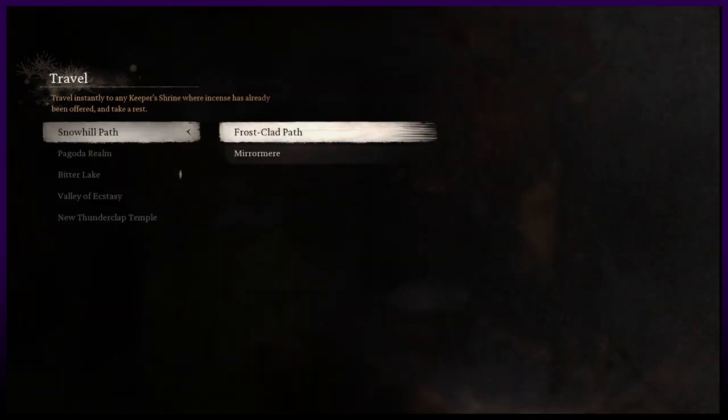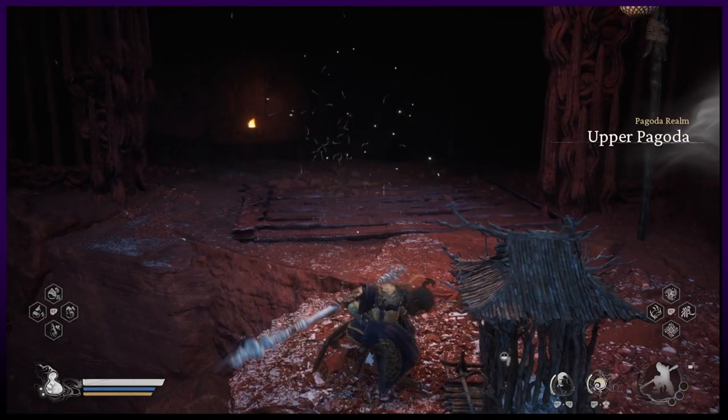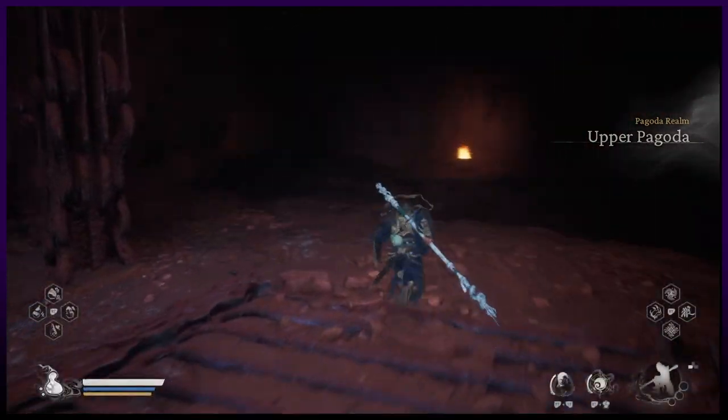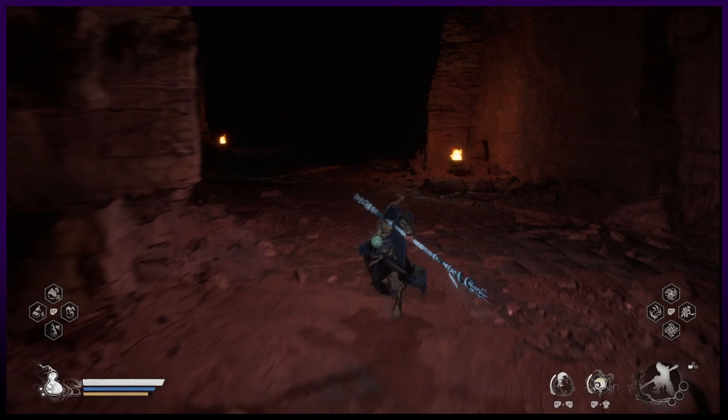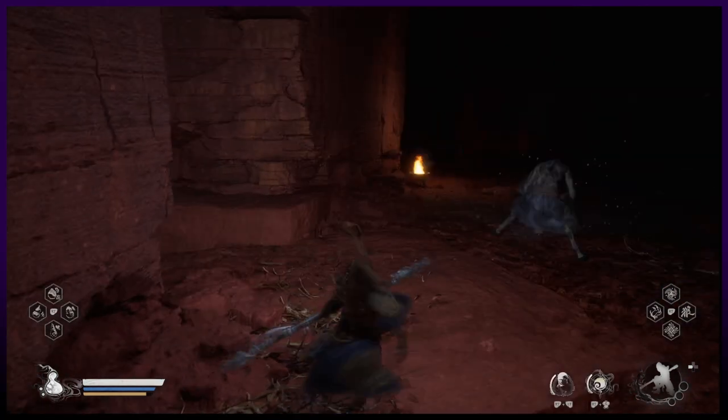At the shrine, travel back to the Pagoda Upper Round. From the shrine, turn left and follow the path all the way to the end. The two-headed rat will spawn. After beating him, you'll be able to pull the sword and retrieve the Ashen Somber.